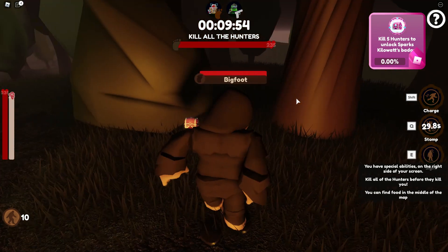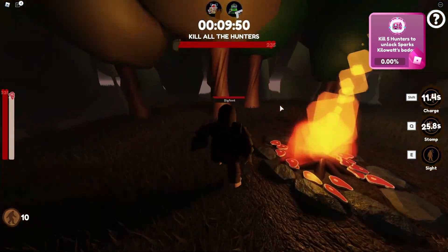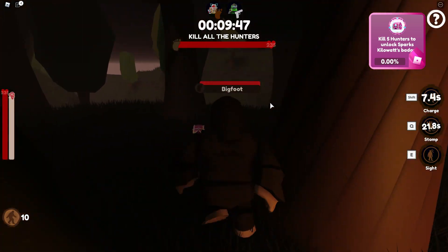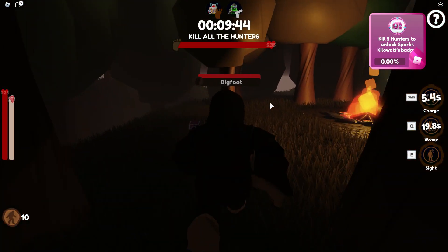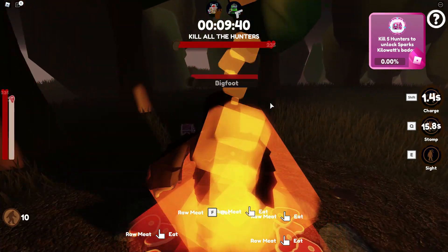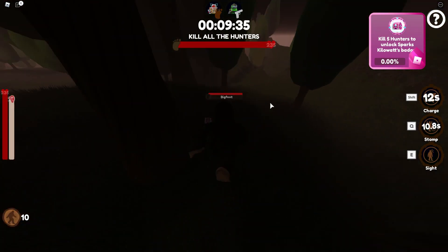Now if you're Bigfoot, it says right there: kill five hunters to unlock Spark's Kilowatts Badge. So as Bigfoot, you can also complete the mission that way. You run around as Bigfoot, get enough people on the server, and if you get Bigfoot for enough rounds and kill at least five of the hunters, you can get the badge that way.